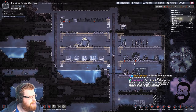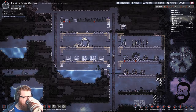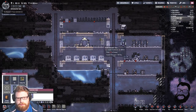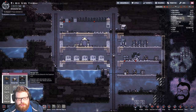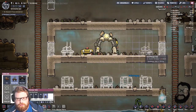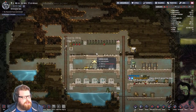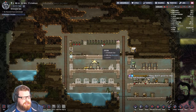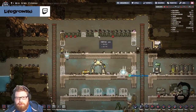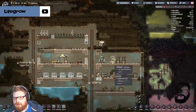Gases now do what they're meant to — how does that mean, what do you mean by that Blue? They don't pull to the top left or bottom right etc. Oh really? So even carbon dioxide doesn't move to the bottom right anymore? That is interesting — I know nothing at the minute.